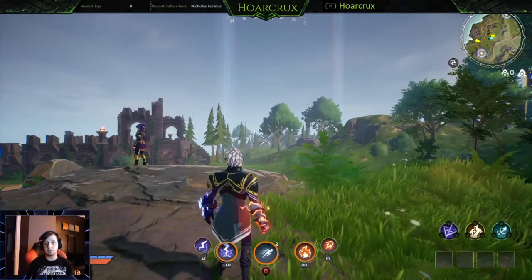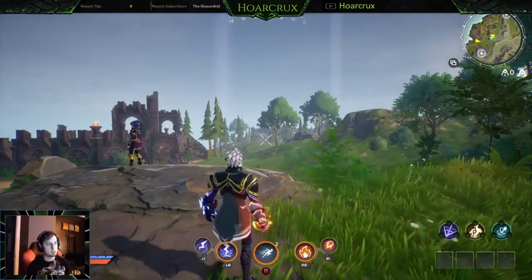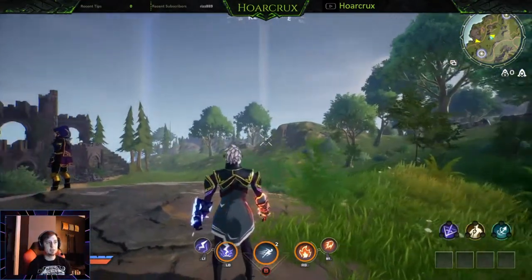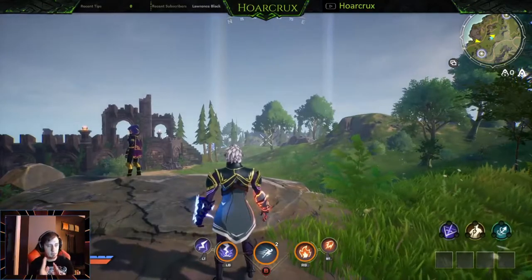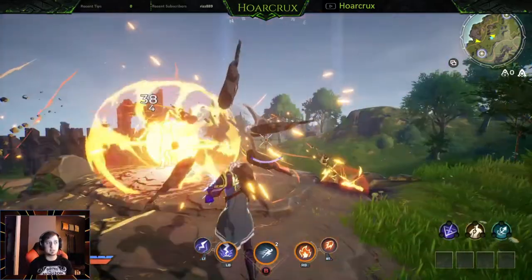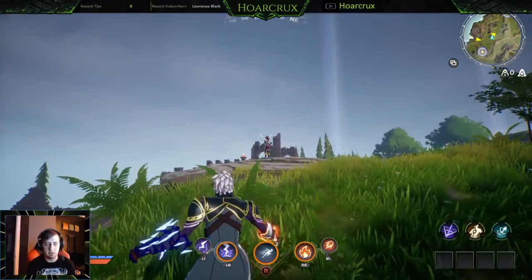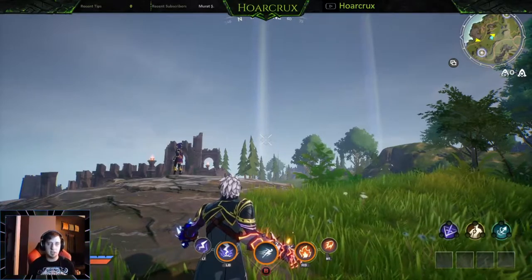Depending on your play style — in Spellbreak I like the shotgun/rocket launcher scenarios, the Toxicologist, the Pyromancer — builds that get up in your face. If you're on a controller on PC, there is little to no aim assist in this game. Normally aim assist slows your crosshair down, but that's okay here because every spell auto-attacks as a projectile, so you don't have to be pinpoint accurate. You always have to lead your shots.